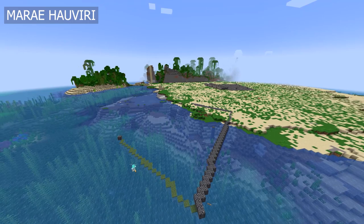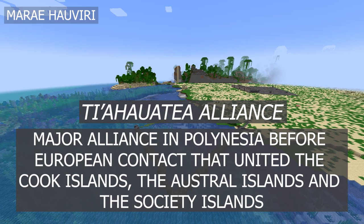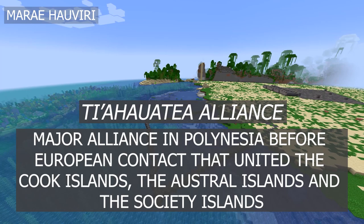After the marae was renamed to Marae Tapu-Tapu-Atea but before initial European contact, it served as the point where the Ti'ahawatea alliance was formed. This alliance joined the islands west of Ra'iatea, called Te'autea, with those east of Ra'iatea, or Te'auri, and they included the Cook Islands, the Austral Islands, and the Society Islands.